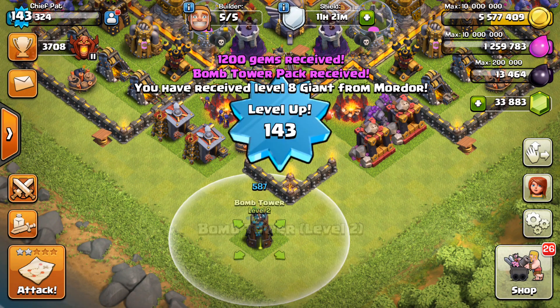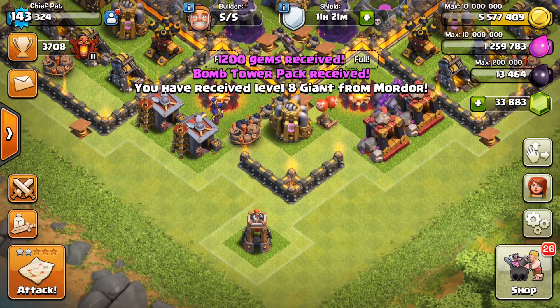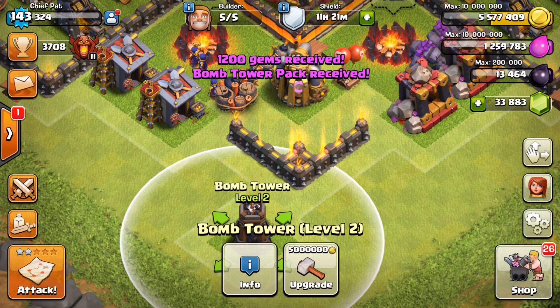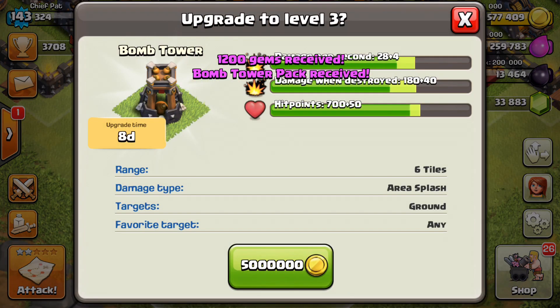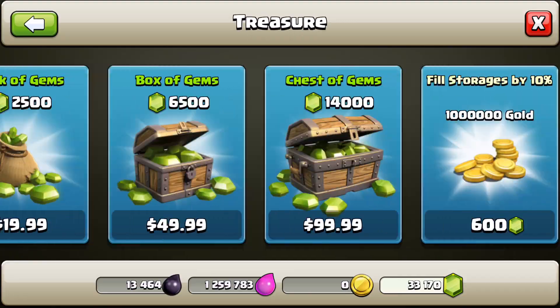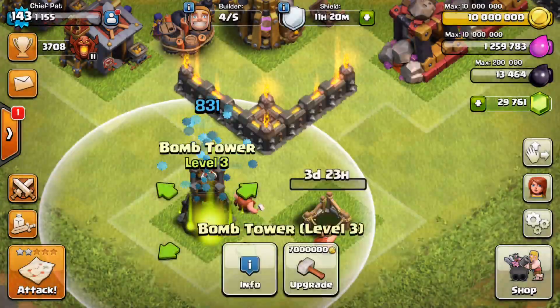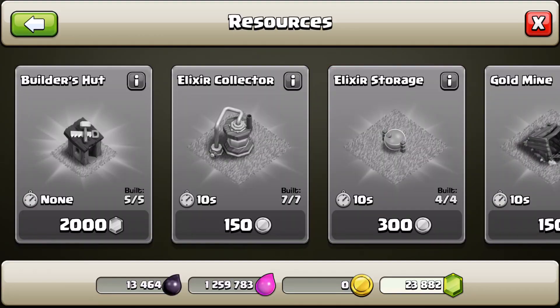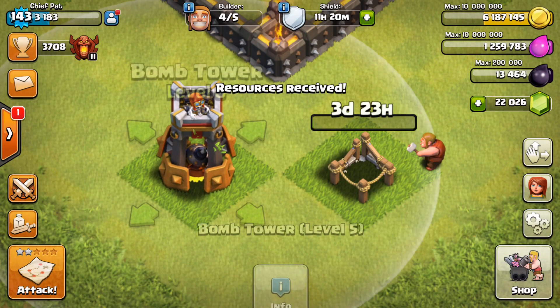The Bomb Tower comes from Clash Royale. Initially when you see it on defense, you see the damage that it does — it does splash damage when it attacks your opponents. But the real value in the Bomb Tower is when it explodes. When the Bomb Tower dies, it does an insane amount of damage, which is really good against spam compositions like Miners, Hog Riders, and that's why we didn't really see any mass Miner attacks during the livestream.